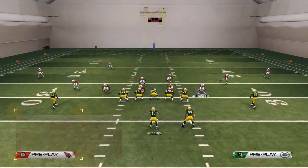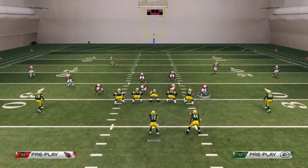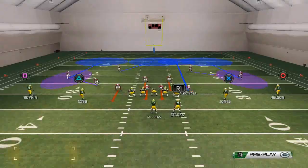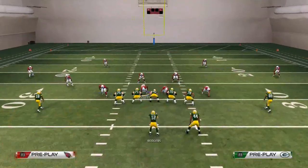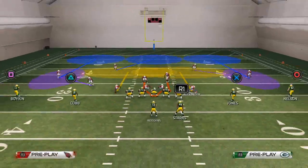Now, can you do this out of other plays than nickel normal? Let's try to do this out of the cover three buzz. We're going to pinch our line, re-blitz both of our linebackers, and then zone out these guys — something like this, get those linebackers involved.